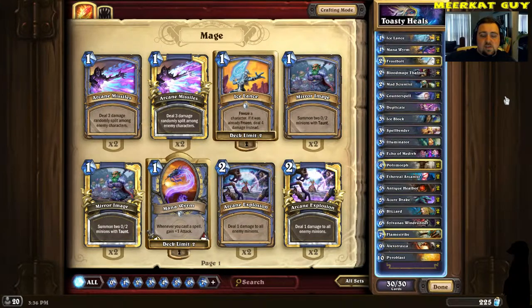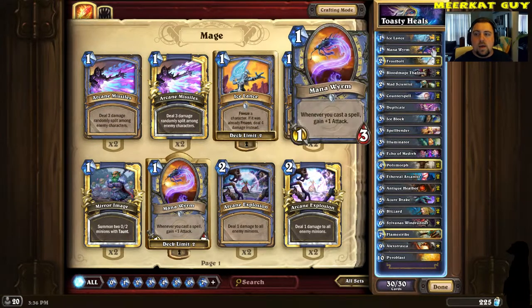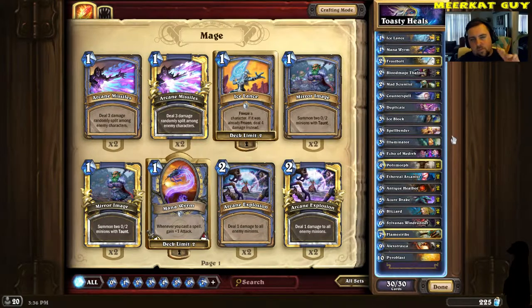What the hell kind of deck is this? Well, it's a deck that I crafted, and it relies on two, maybe three principles. One, secrets for ramping up things like your Ethereal Arcanist and your Mana Worm. And then two, healing to keep you alive and sustained throughout aggressive or mid-range type decks with your two Antique Killbots and your Illuminator. And then the third possible principle is it's a very adaptable style deck.